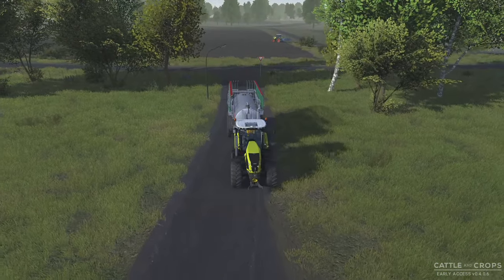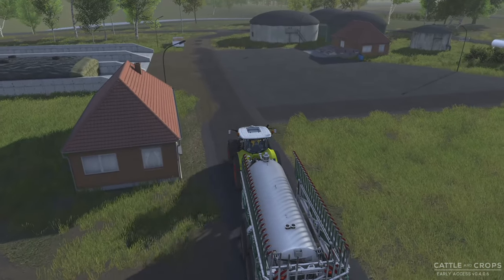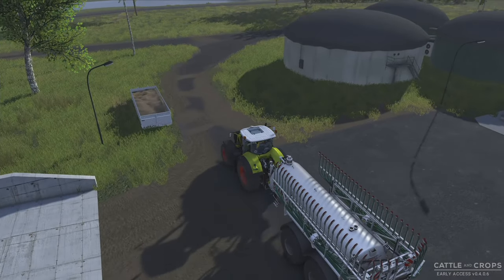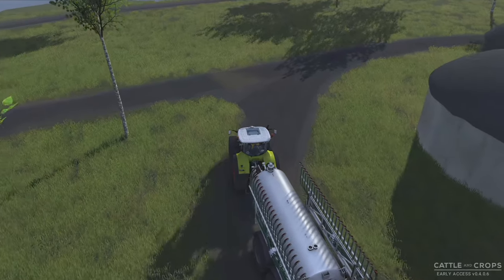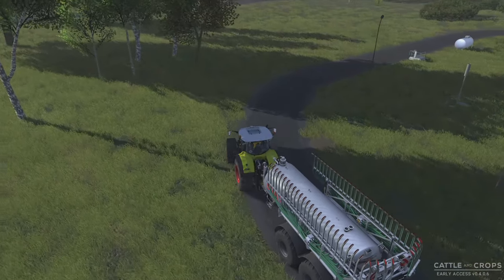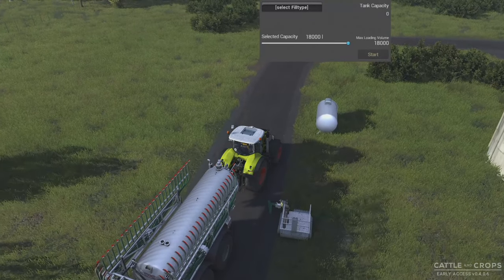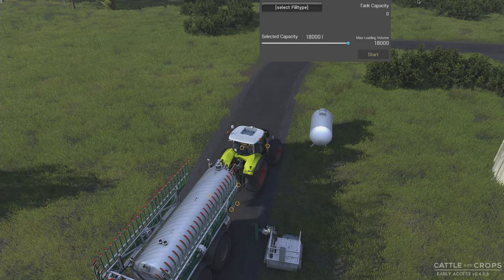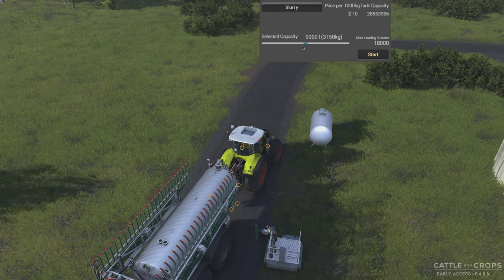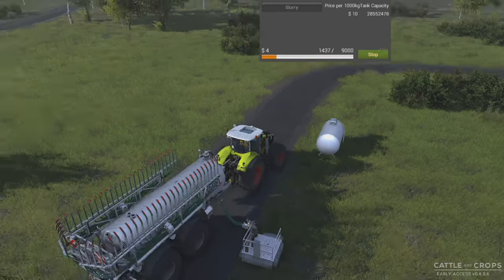That guy is just chugging away doing his cultivating thing. Trying to see what he does on the ends — looks like he's turning around in a strange fashion, but getting the job done. Maybe he's leaving the headland till last. Parking brake on, and we want slurry — I'll take half a tank since I don't know if we pay for what we don't use.